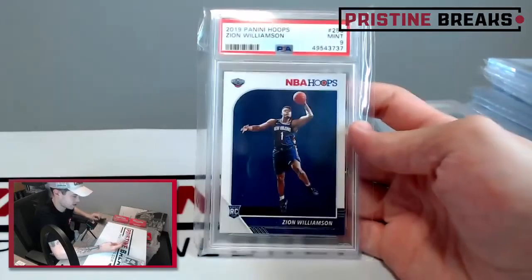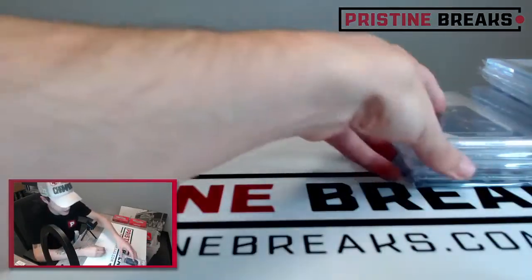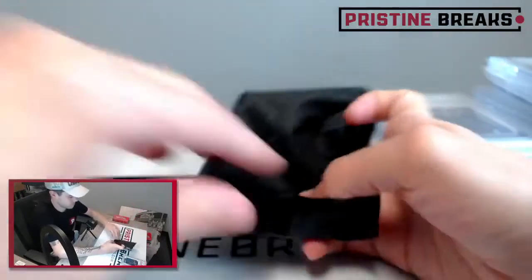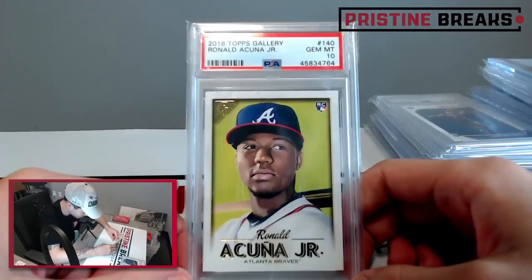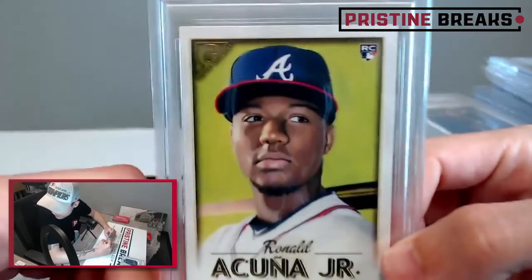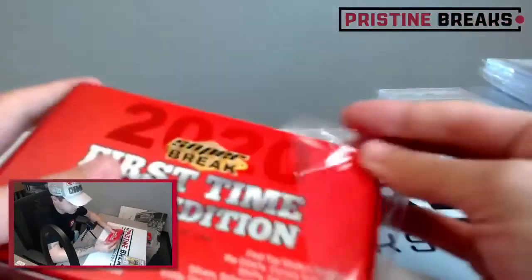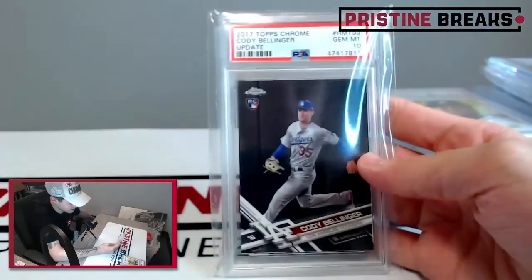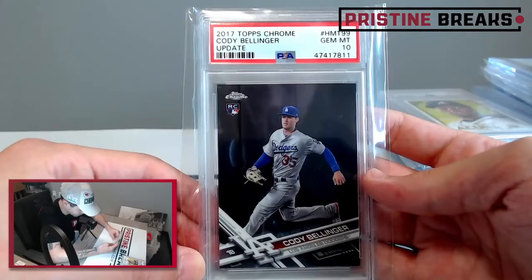We've got a Zion — 2019 Panini Hoops Zion Williamson rookie card, graded a nine. Zion rookie! Next is 2018 Topps Gallery Ronald Acuna Jr. rookie card, graded a ten. Pretty good-looking card — looks like a drawing of them, but I like those Topps Gallery cards. Last box: the last card is a 2017 Topps Chrome Update Cody Bellinger rookie, graded a ten. Good player for the Dodgers.